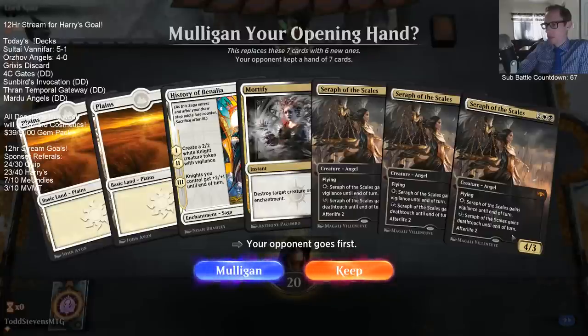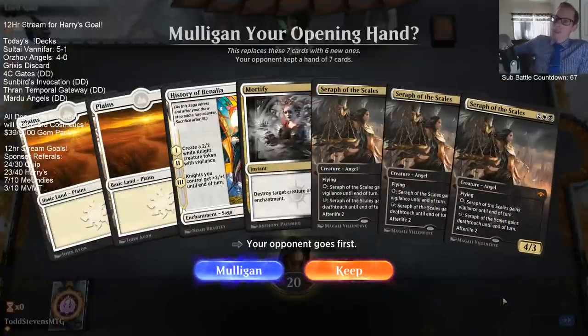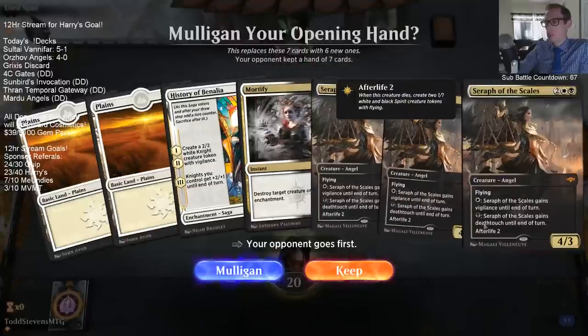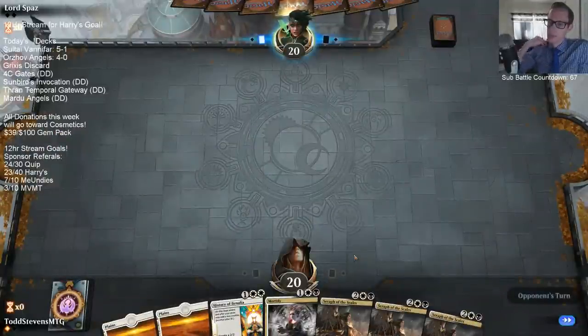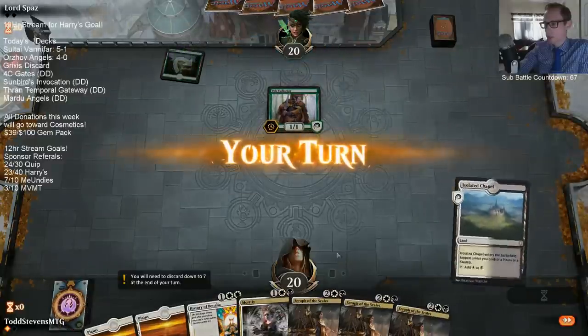If we hit our land drops this hand is good. Seraph of the Scales is really good and Mortify is very good. They're going to have Vivian - I should have Spyglass for Vivian, good call. Mortify Seraph is good - I think I'm going to keep. Obviously our hand could do nothing if we just draw expensive spells and no lands. That's a good draw. They ended up deleting all of their decks because of the googly-eye things? I have to admit I do not like the googly-eye things either.